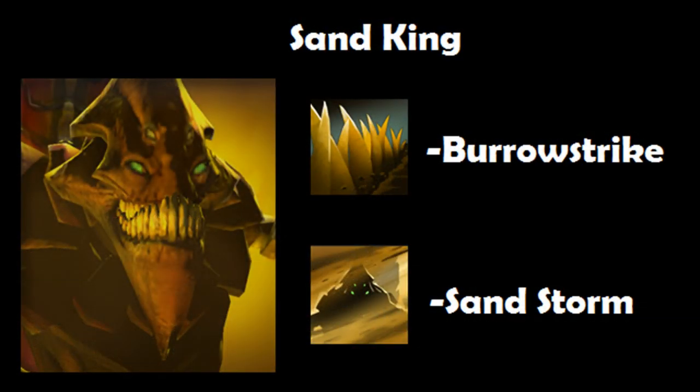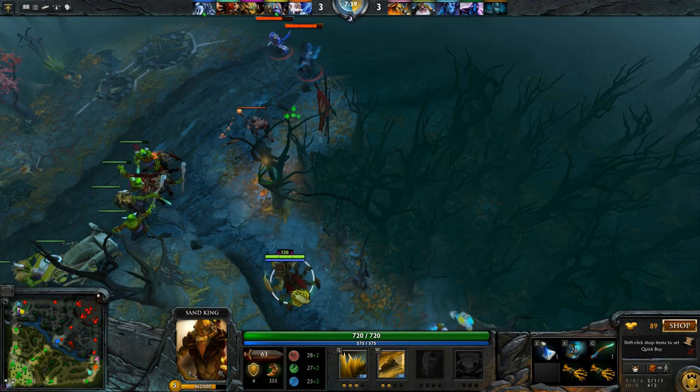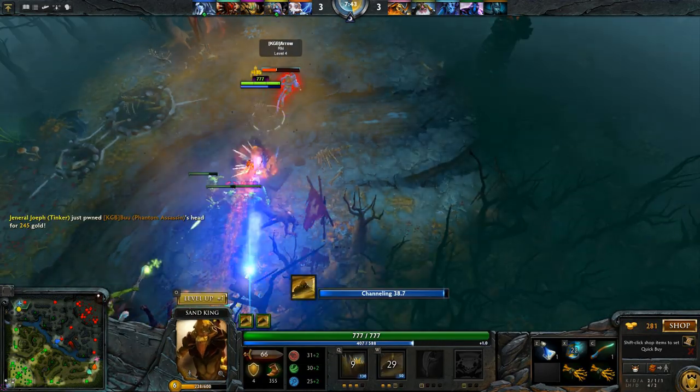Then there's Sand King. Sand King, similar to Sven, has a targeted stun that deals high damage, and with Sandstorm and a bit more attrition damage, the enemy will easily be killed. Phantom Assassin will be the target. There's the stun and Sandstorm, then missiles and laser. Good kill.